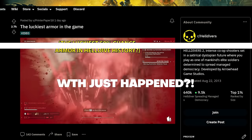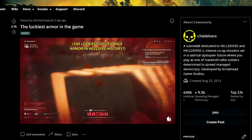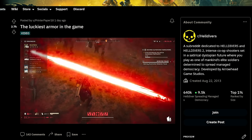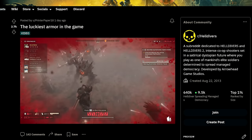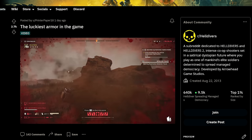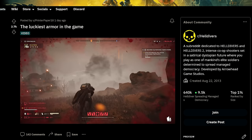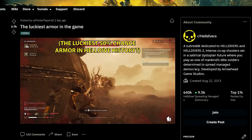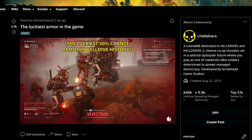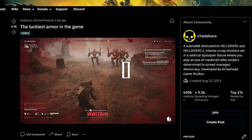And finally, we've got a WTF Helldivers moment with over 2,700 upvotes on Reddit. This has to be the luckiest set of armor in the game — just watch what goes down here, as this player is ragdolled repeatedly, landing in a full pit of automatons, and somehow their armor holds up. Look at the bottom of the screen at the damage indicators, as all five areas are in the red. I have no idea how they actually survived, but GGs to Printer Paper 18 for this great escape.